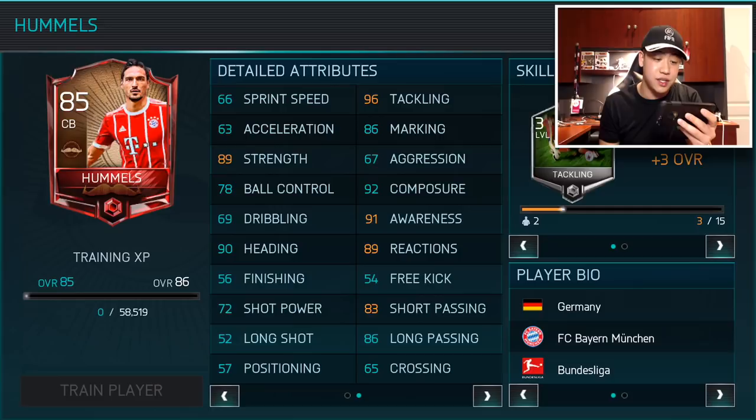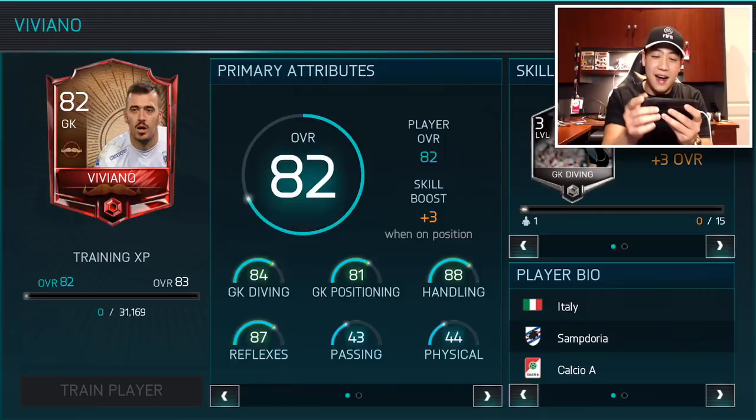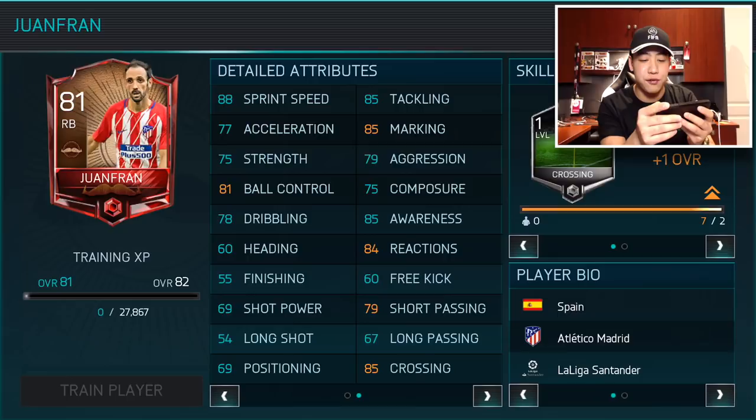Here's another player right here — a goalkeeper. You guys see his little mustache right there. And then our last player right here — you guys check out his stats: 88 sprint speed, 77 acceleration, 81 ball control, reaction is 84, and awareness is 85. He's going to have the skill boost for crossing, so if I pull him I have some crossing skill boost tokens. We'll see how we do in our first bundle.